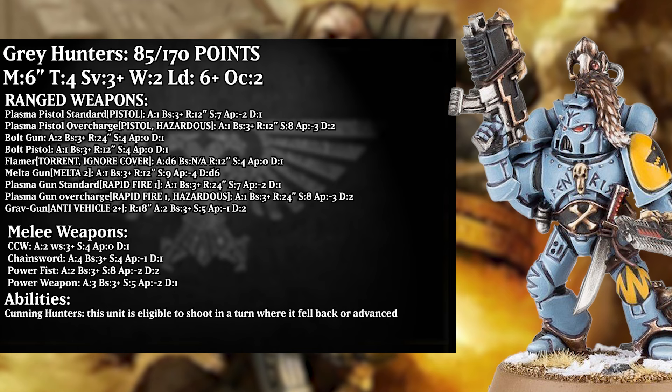The grav gun is anti-vehicle 2+, 18 inch range, with two attacks that hit on 3s at strength 5, AP 1, and damage 2. I think it's actually a very solid anti-vehicle weapon for dealing with things like rhinos or trucks, transports, light vehicles, things like that. Moving on to melee weapons, we start off with the close combat weapon, which is a measly 2 attacks that hit on 3s at strength 4, AP 1, and damage 1.